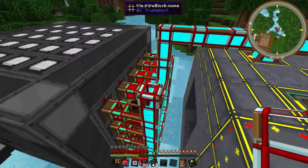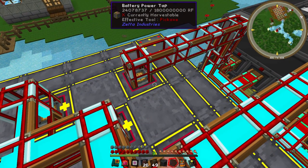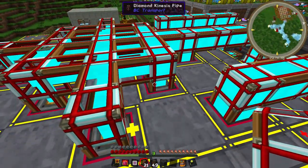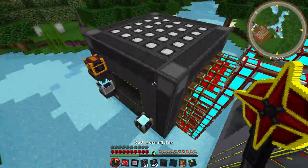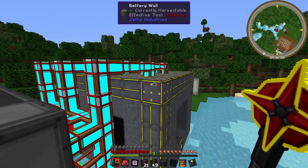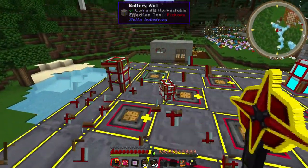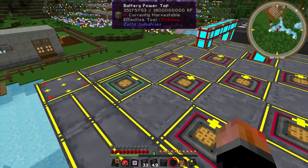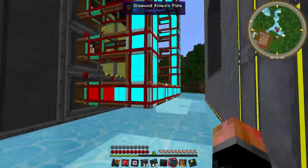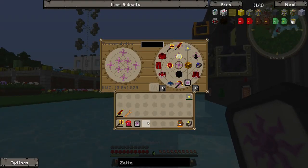We need more of these. Let's just make this an input as well — that will mean a maximum of around 30,000 RF per tick being transferred. This is draining, so we don't even need this ridiculous cross — we can just use three inputs. We can make these outputs, these can stay inputs. This is handling the flow, so that's good. We don't even need so many output ports but it looks cool — and that's what matters.